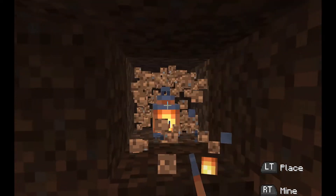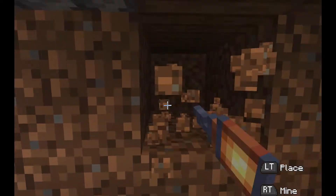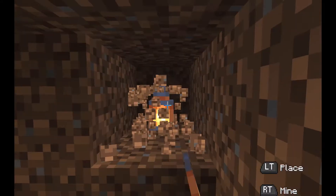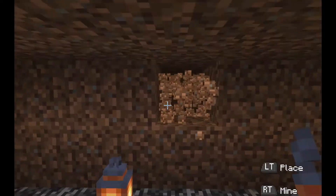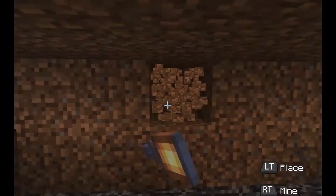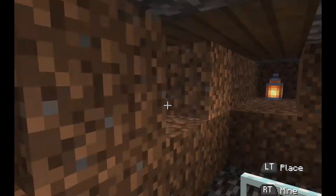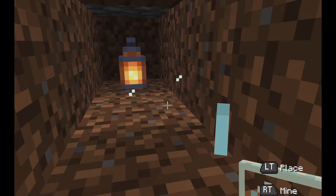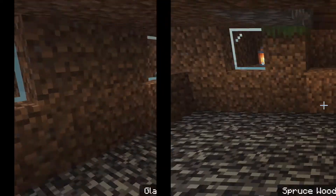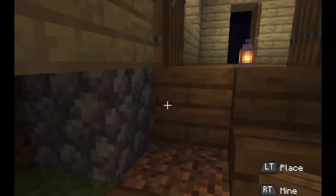Next, obviously you can do whatever you want with it. I did some see-through lantern things — I just broke two blocks, put a lantern, and put glass in front of it. After doing all the lanterns, I'll just place some stairs down and fill in the room.